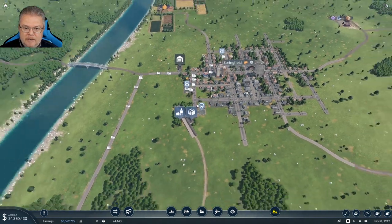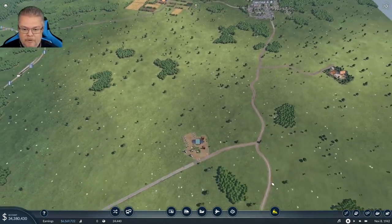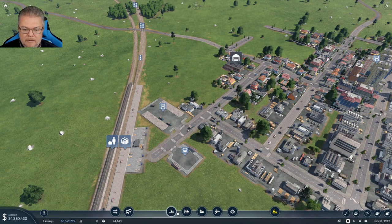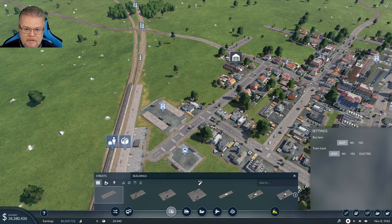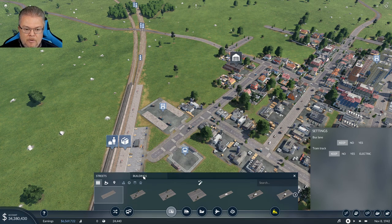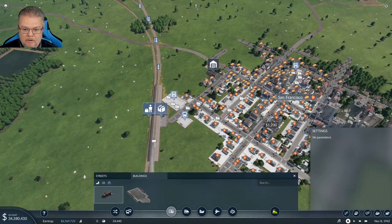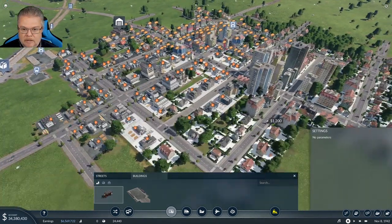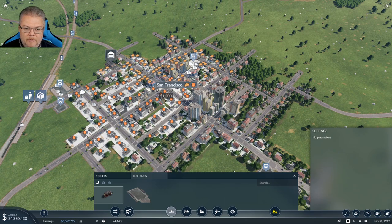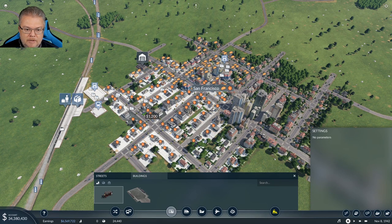Let's go down to San Francisco and get the other ones going. We have 34 million. I stopped time to get this in place. We have a depot here. To set up a bus line, go into buildings, passengers, and get bus stops. We want to do this intelligently — our people are all over here, and we want to go through industrial, commercial, and residential areas. Let's have the buses come out this way.